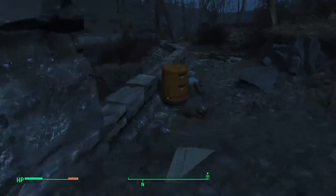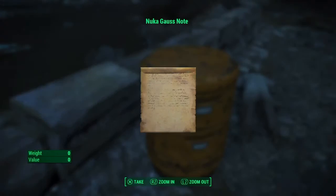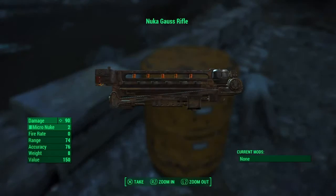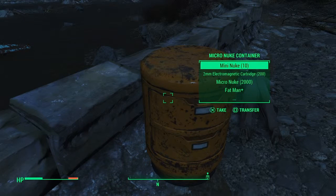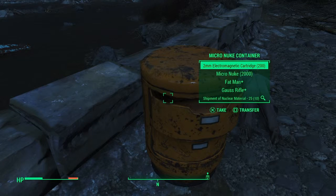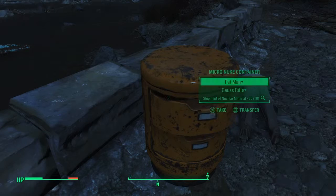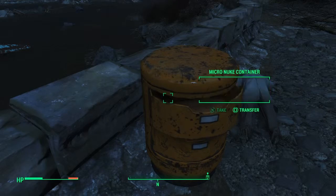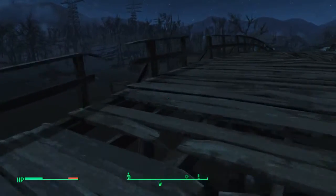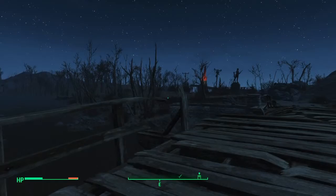For the Gauss Rifle, you want to come across the bridge from Sanctuary, take a left, and all of your stuff will be right here. You get micro nukes, a Nuka Gauss note, the Nuka Gauss Rifle, the Nuka Gauss Triple Shot which fires three, 10 mini nukes, 202 millimeter electromagnetic cartridges, 2,000 micro nukes, a Fat Man — the Gauss Rifle with a scope — and a shipment of nuclear material. And we also have the Nuke SMG, which I already picked up.